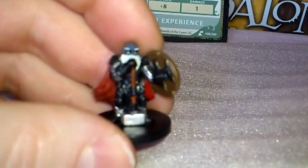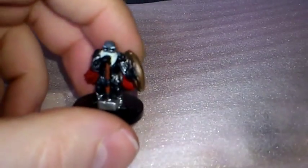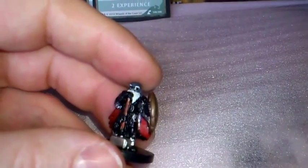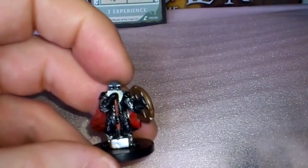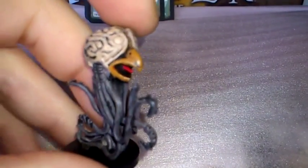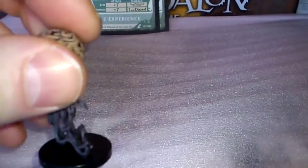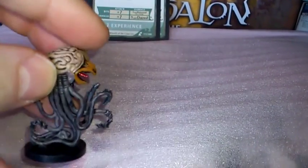Here we have the Djurgar Guard, which is basically a dwarf — again, three of these. And it's the Jurgar Warrior that you need to search for. And here we have the Grell, a tentacle-type beast, and it's the same name if you're searching for this one.